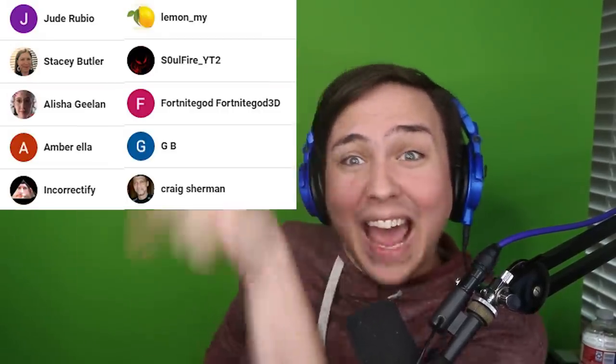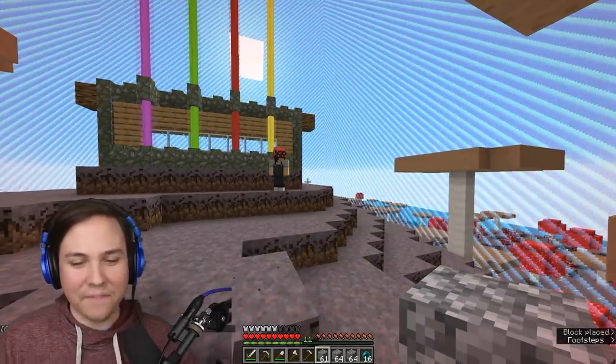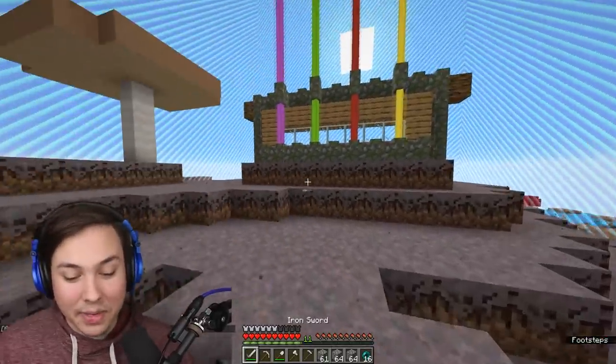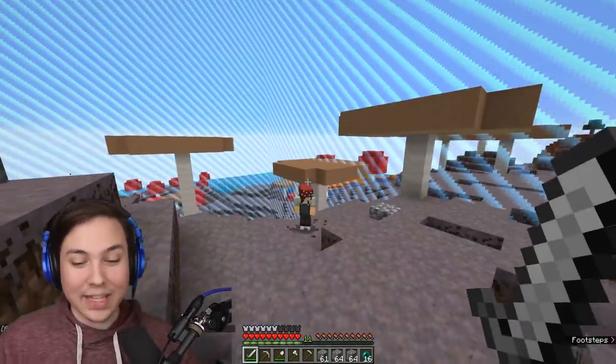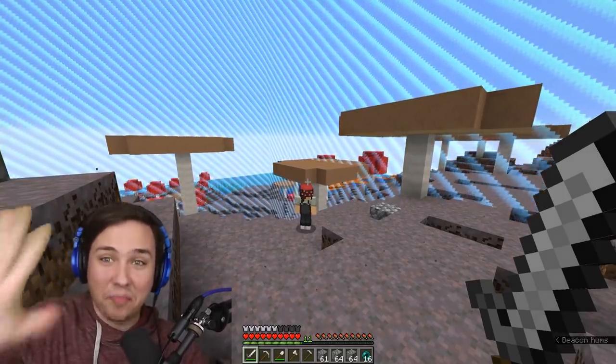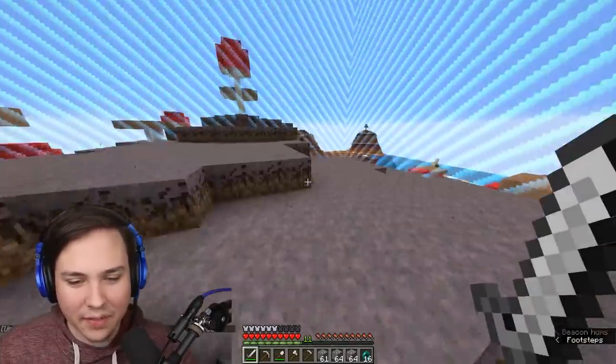Goldie is out already as the first one found. She failed to kill me, by the way - they can fight back because I have limited gear. Since she didn't kill me, Goldie doesn't get any point reduction - she gets the full five points for being found. Just like golf, the fewer points you have the better.